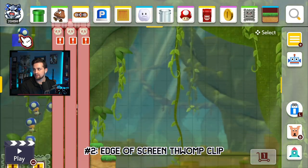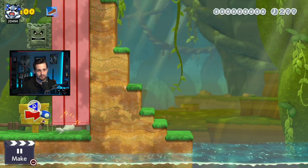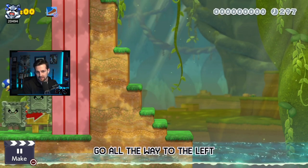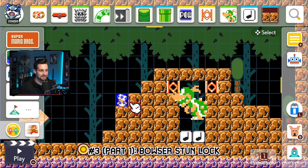Glitch number two: if these thwomps on the side of the screen are at this height above the ground, you can actually clip through them. If I jump all the way to the edge of the screen, I clip through that left one like that.